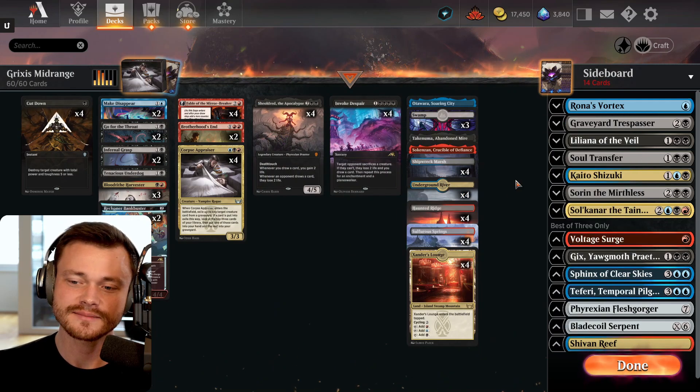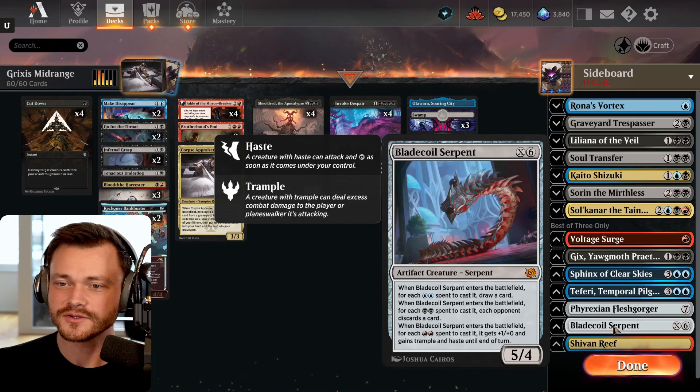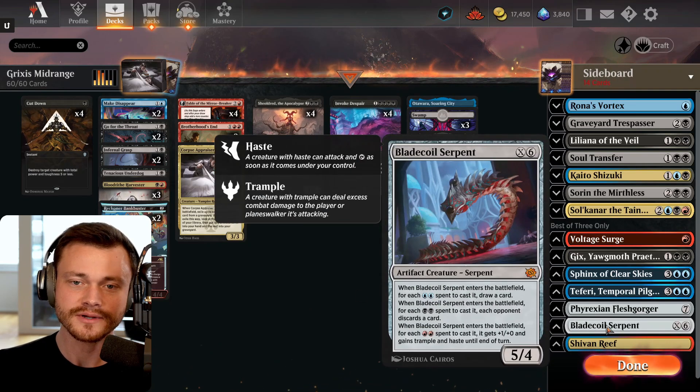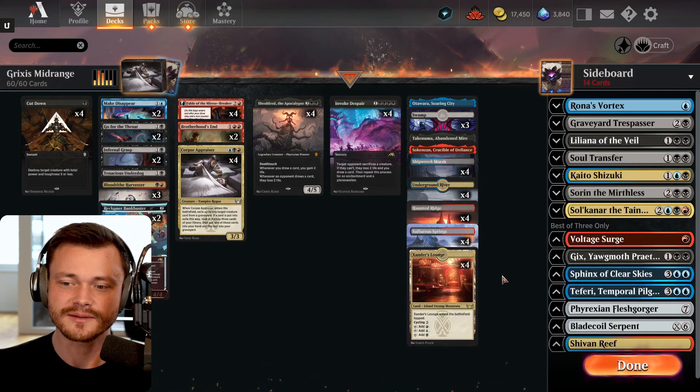Made a couple tweaks to the deck since the last time I played it. Number one, we have taken out the Blade Coil Serpent. It's a fun new shiny card, but it's six mana — you just don't need it. Your threes, fours, and fives are already so impactful and powerful, you really don't need to be diluting your hand with six drops that are harder to cast when everything cheaper already does such a great job anyway.